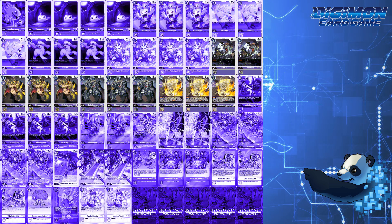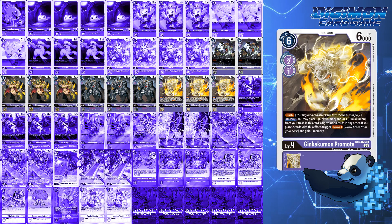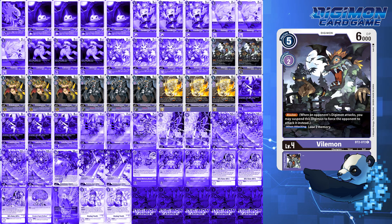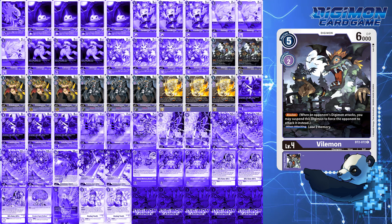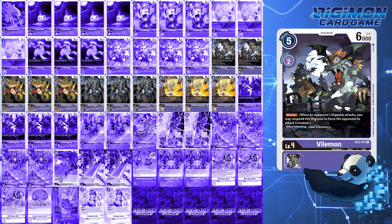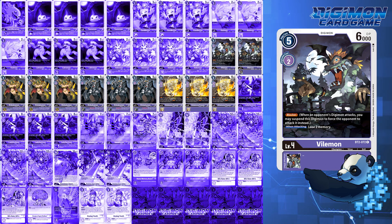For level 4s, this deck runs 2 Viomon, 3 Kinkakumon, 3 Ginkakumon, and 3 Ginkakumon Promote. Viomon is your blocker that doesn't get hit by Jessmon, but blockers in general are still iffy this format with Gabumon Bond of Friendship and Agumon Bond of Bravery running amok. The last of the champions are Kinkakumon, Ginkakumon, and Ginkakumon Promote. This package is the epitome of what made Lilith Loop one of the most insane decks at Nationals. We're utilizing it for extra cheeky swings when we can, which I'll cover in the combos.